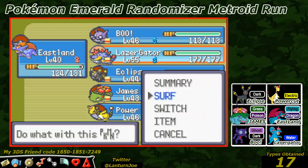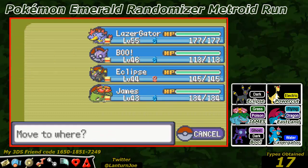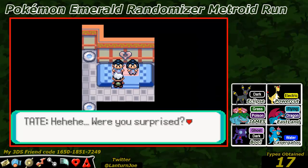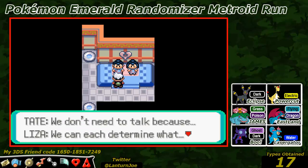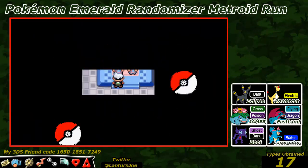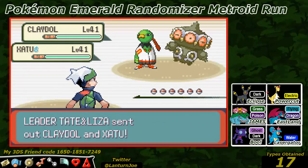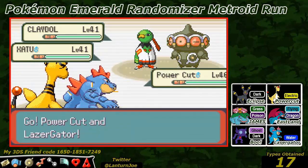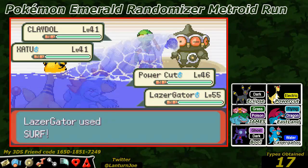Let's take on the Gym Leaders with Laser Gator and Power Cut in the front of my party. Hee hee, were you surprised? We are the Gym Leaders - we are twins. We don't need to talk because we can determine what each other's thinking with all our minds. The combination - can you beat us? Let's find out! Tate and Liza, the 7th Gym. They start off with a Claydol and a Natu, level 41 each. We start with Power Cut level 46 and Laser Gator level 55. Let's go for Water Gun and Surf.